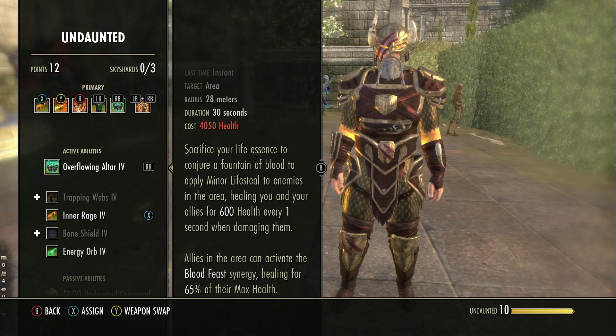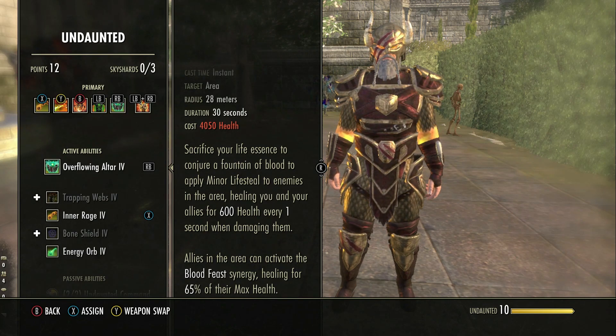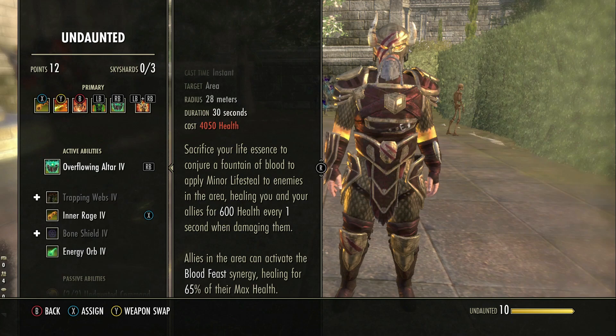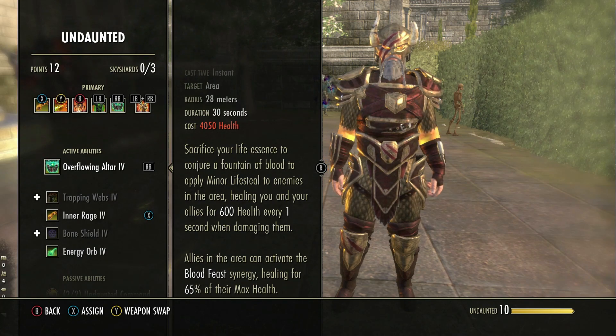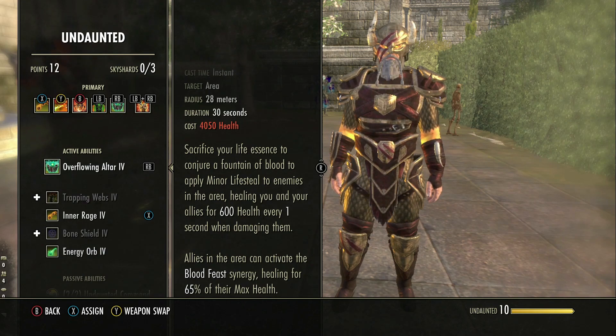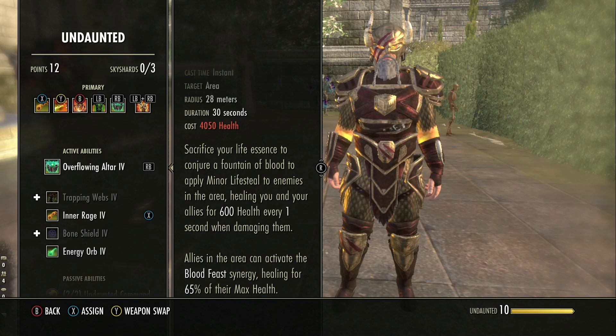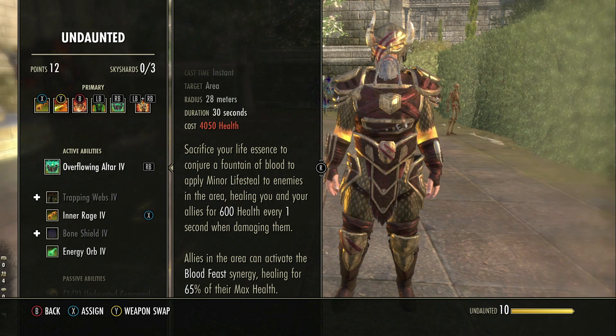This is really good for situations where your group are having to move and spread around — something like Asylum Sanctorium. If you as the main tank place this down when your group is fighting the heavens mechanic, they will have the Synergy available. So if they get hit and take damage, the Synergy will be available for them to use and heal themselves. This is especially good because the healers are usually not too close to the group, so there are some very good situations where this should be used.